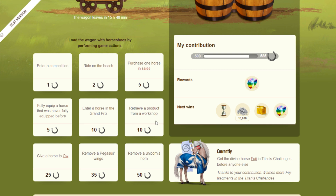Other objectives include: retrieve a product from the workshop for 10 horseshoes, remove a unicorn's horn for 50, remove a pegasus's wings for 35, give a horse to Ow for 25, enter a horse in the Grand Prix for 10, fully equip a previously unequipped horse for 5, enter a competition for 1 horseshoe, take a ride on the beach for 2, or purchase a horse in the sales for 5. You can do any combination or repeat the same one.